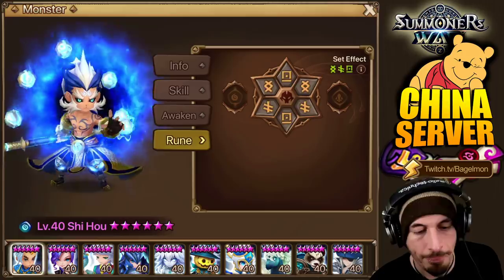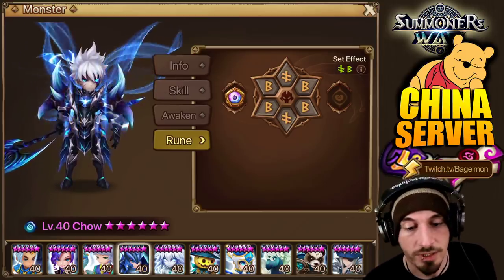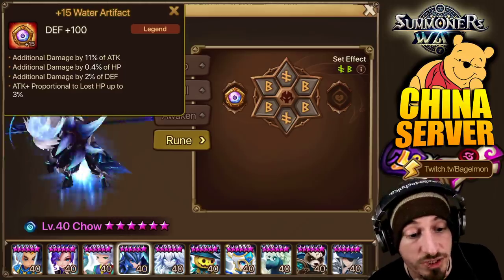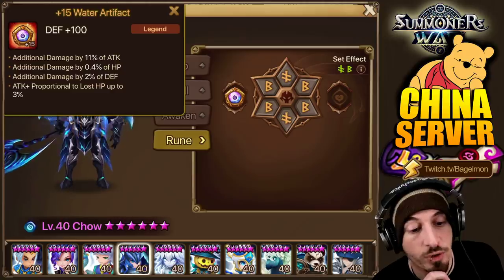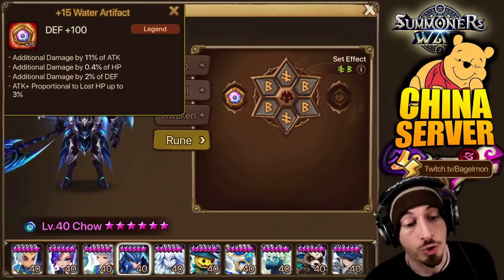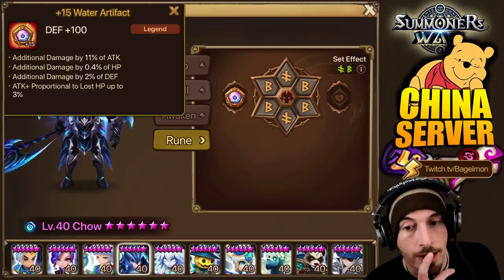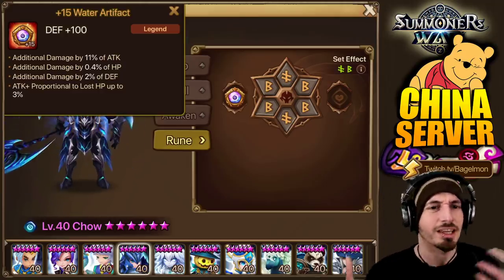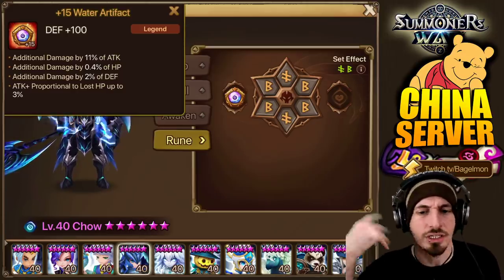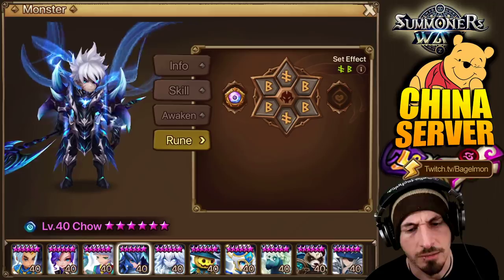Anyway, let's get started and see what actually has artifacts. So this is kind of what I was explaining — he's got the left-hand side artifact but nothing on the right for the type artifact. The water artifact has additional damage by 11% of attack, additional damage by 0.4% of HP, additional damage by 2% of defense, and attack plus proportional to lost HP up to 3%. That attack proportional to lost HP is actually good for Chao because a lot of times he's built as a tanky bruiser — he takes some damage and then he starts doing more damage. These are good for things like monkeys and dragon knights, basically tanky bruisers.